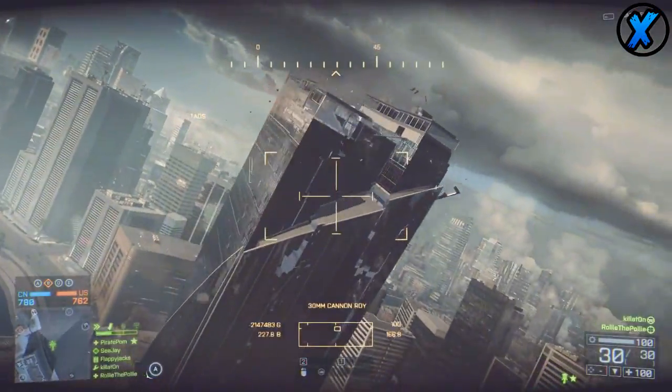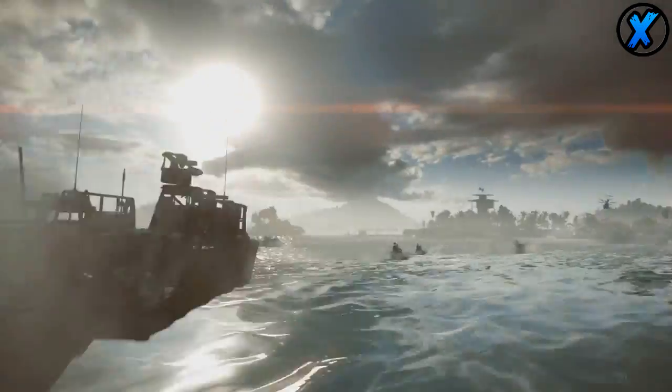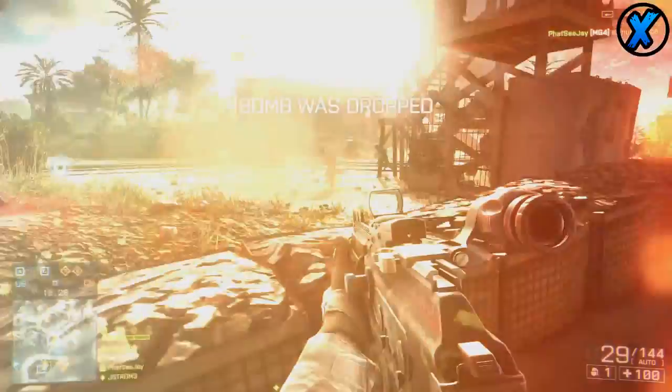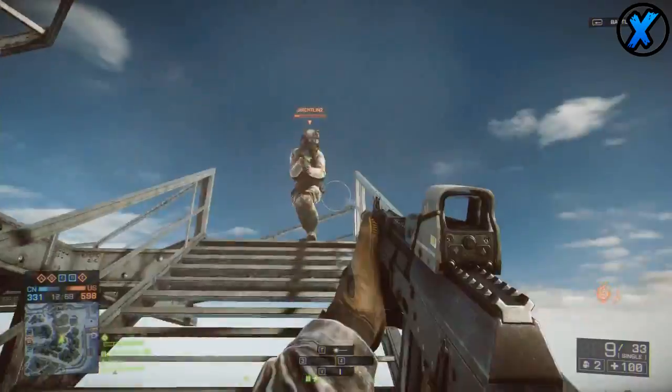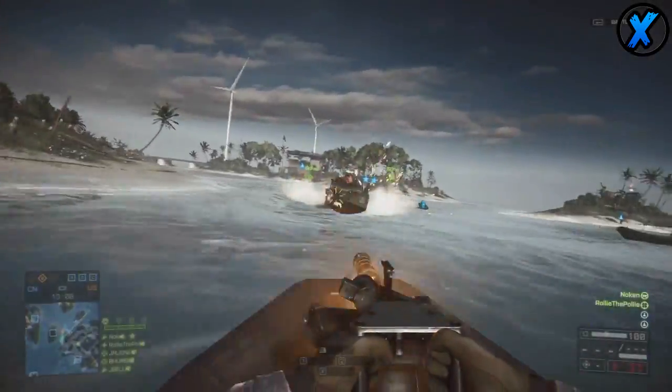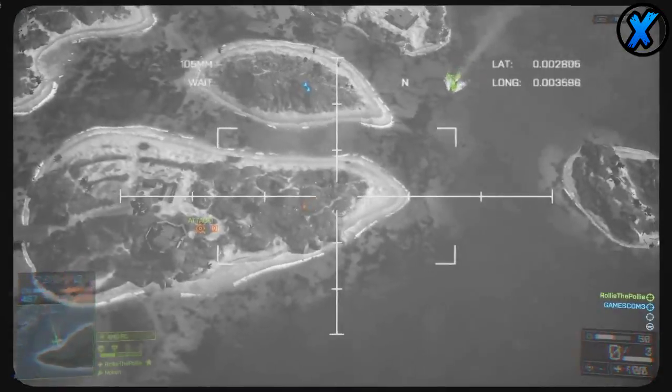The second map in Battlefield 4 is called Parcel Storm — the one everyone has already seen gameplay of. It's going to have a lot of water and a big sea area. There's going to be lots of storm and the environment will be changing a lot. It's the one where you're on a battleship-type vessel, it sinks, and you have to get on little speedboats to reach different areas. It's going to be a really huge map.